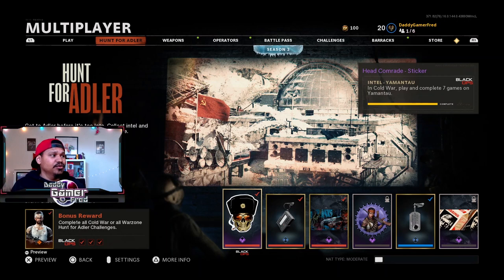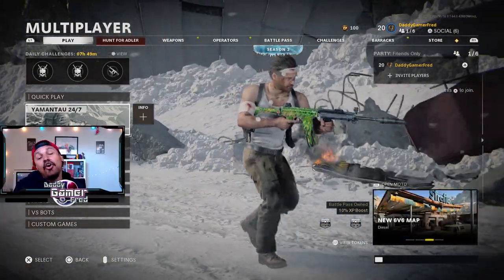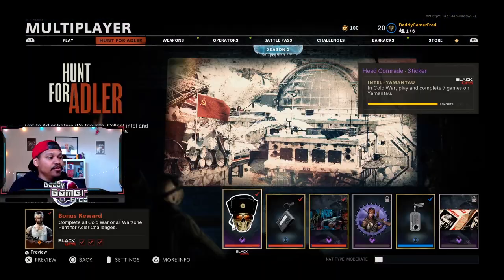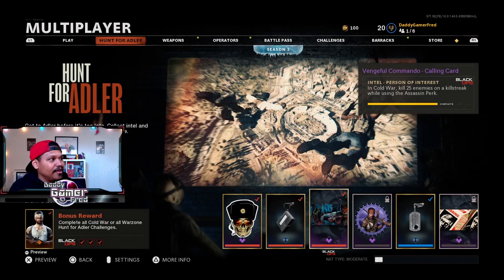The Black Ops Cold War challenges are actually pretty easy. One of them you just have to play in the brand new map seven times - they have a 24-hour playlist and it's a very fun, small combat map to play in anyway. The other two missions are: kill 25 enemies who have been revealed by spy plane, HARP, or field mic, and kill 25 enemies on a killstreak while using the Assassin perk. Very easy and doable - within seven games you should be fine.